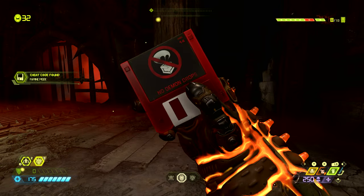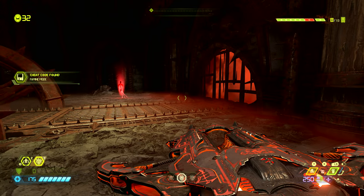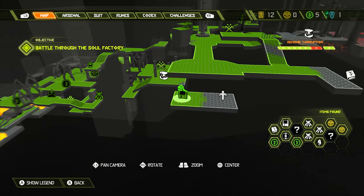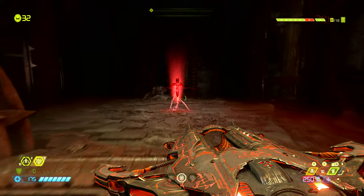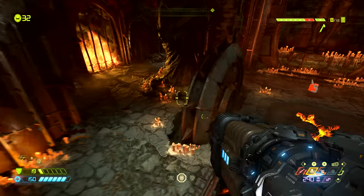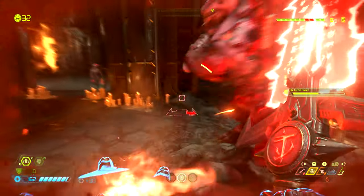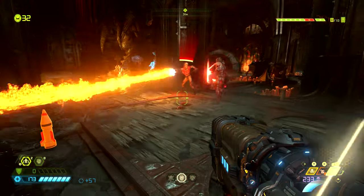Here we can find a secret — the cheat code for famine mode, which has no demon drops. On the map this famine mode cheat code can be found right where the slayer is standing, marked by the floppy disk. Right in front of us in the same room we can find a crucible pickup — this is the ammunition for the crucible blade. This is one of two on the level and we need to kill two demons with the crucible blade for the mission challenge, so be sure to grab that and use it wisely.